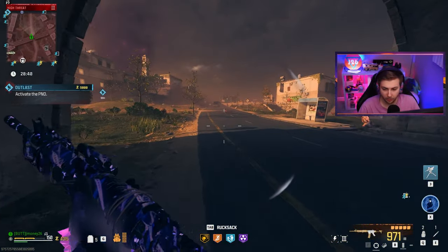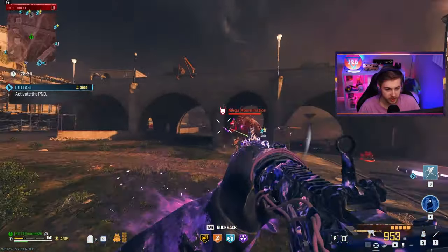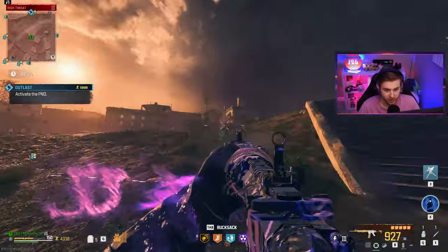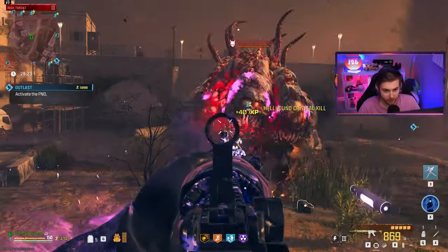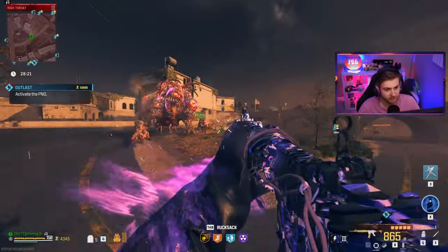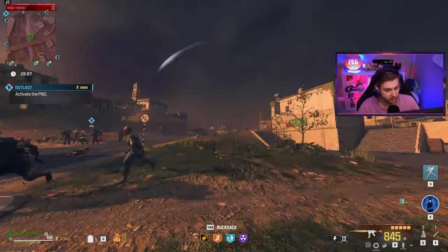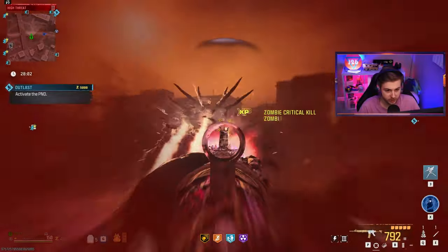We got a mega abomination right here. The outlast can wait - let's see how this is doing against them. I think we already missed his laser, so we're at a disadvantage. The damage isn't too bad, especially without his mouth open. I'll throw a monkey bomb so these zombies leave me alone. Now he's shooting a laser. Can we break a face? We can.